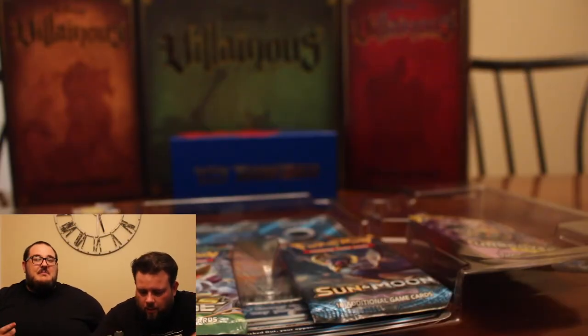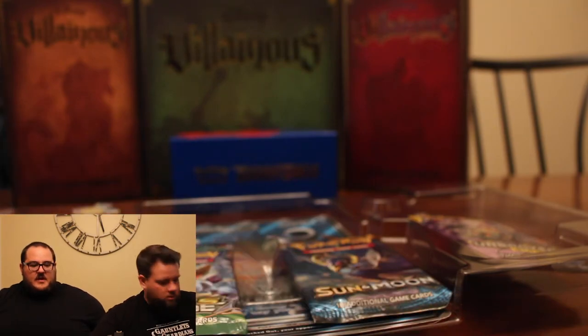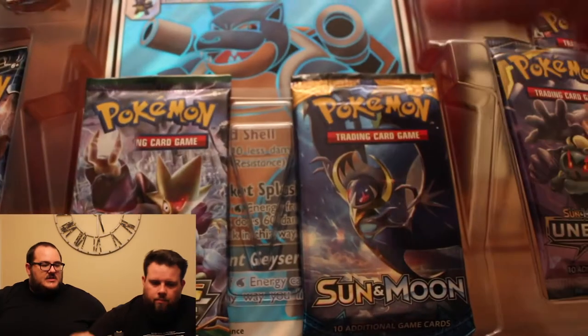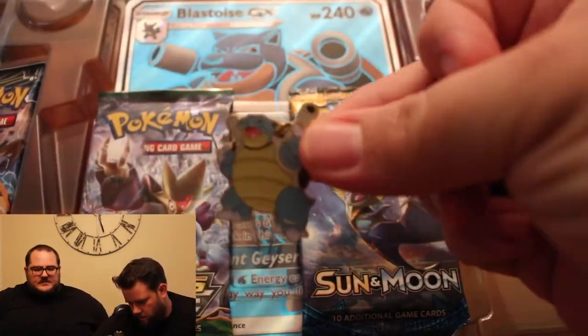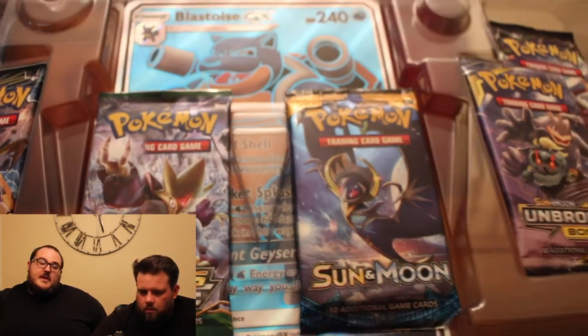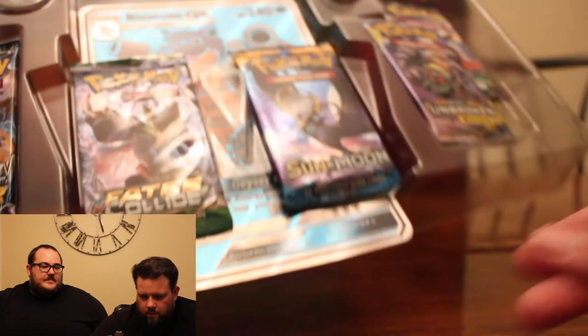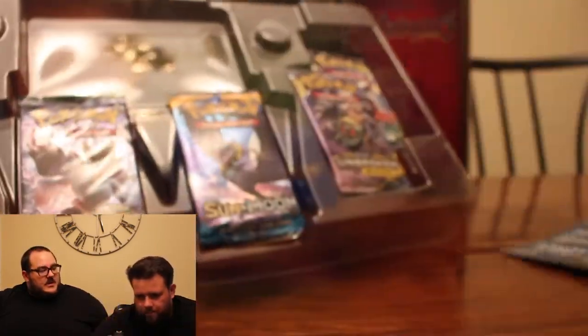Also, these are Sun and Moon booster packs. Except that one. We have some: Unbroken Bonds, Fates Collide, Lost Thunder. I think we have Celestial Storm back here. There's a pin. I like the pins too — very cool pins. So let's go in order of release. You know the order of release? Yep. Nerd!